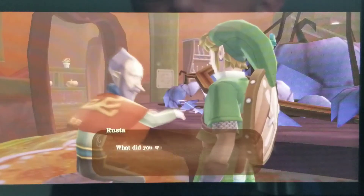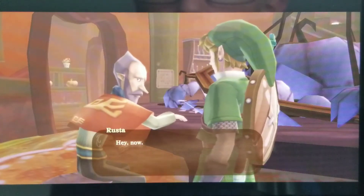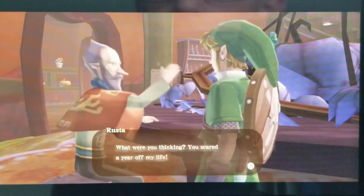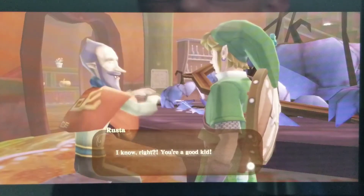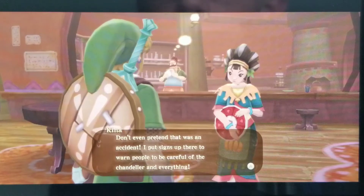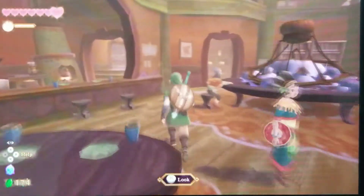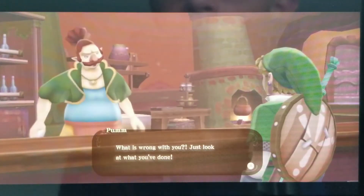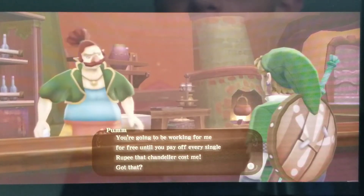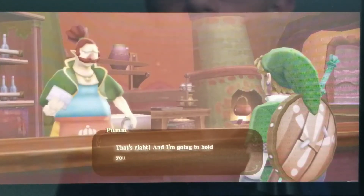What were you thinking? You scared a year off my life. You broke my fancy custom-ordered chandelier. You're going to be working for me for free until you pay off every single rupee that chandelier cost me. Are you ready to own up to your responsibilities? That's right, and I'm going to hold you to that. Let's not waste any time putting you to work.